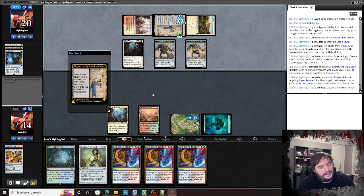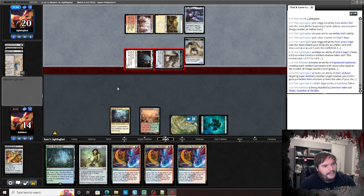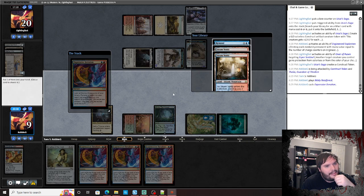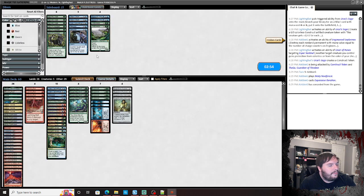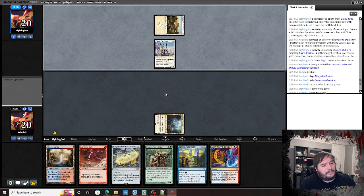EE — you play from a color of your choice — that didn't work. Makes a construct, digs for something, Shadowspear. Hits us for five. We have EE in hand, Iteration — come on give me something. That just doesn't do anything. Scoop it up. That was not a good start. I'm going to go down on Remands completely and go up on Dress Downs.